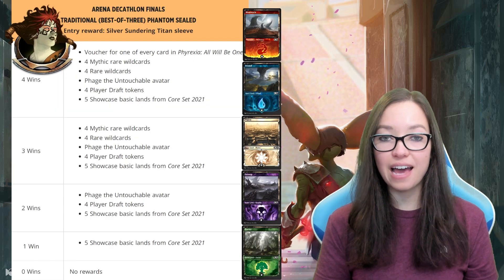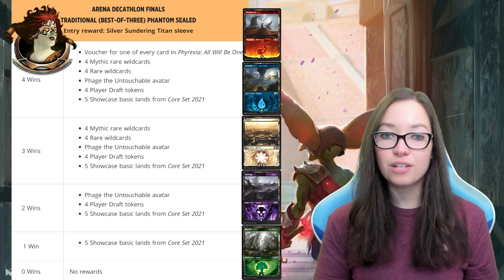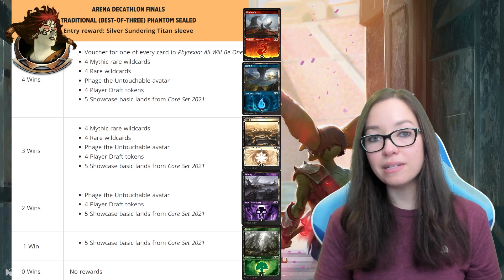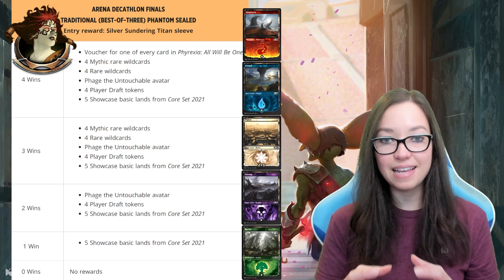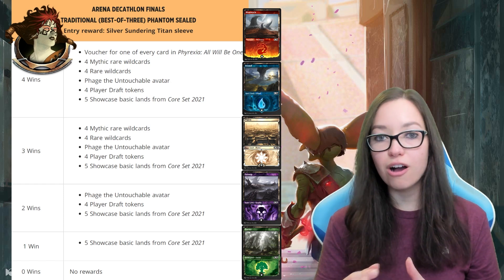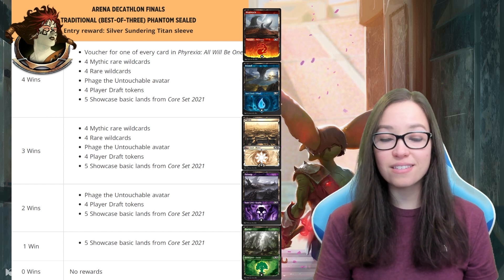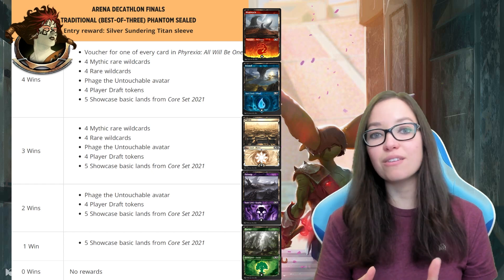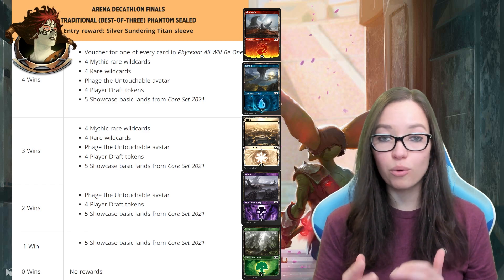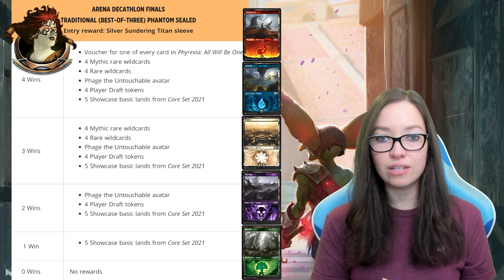Let's jump into the Decathlon finals. This is a best of three phantom duplicate sealed — you won't get to keep any of the cards because it's a phantom event, and because it's duplicate sealed, every single entry is getting the exact same copy of its card pool. Because it's a phantom event, I expect this pool to be full of goodies, bombs, and haymakers. It also suggests the card pool might be larger than normal because it specifies there will be many different decks you can build in this pool. This is the first time we've seen this format on Arena.